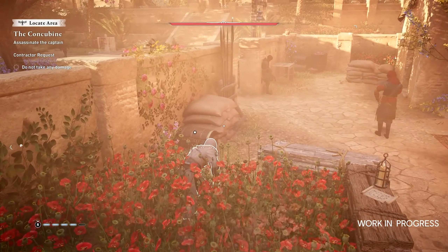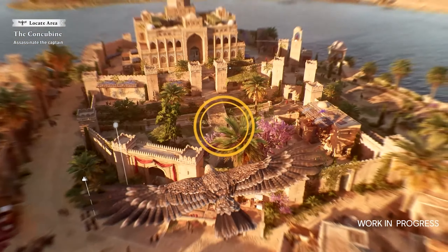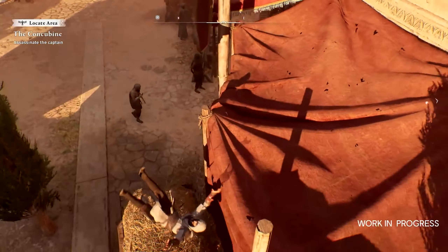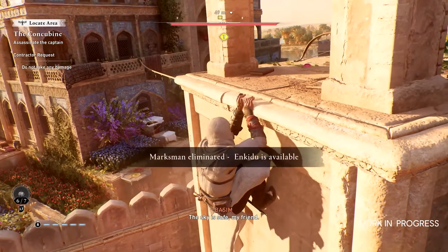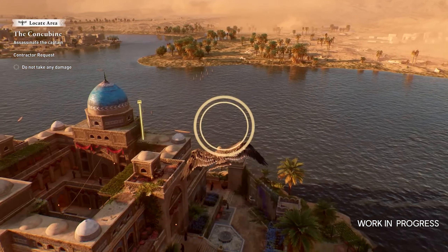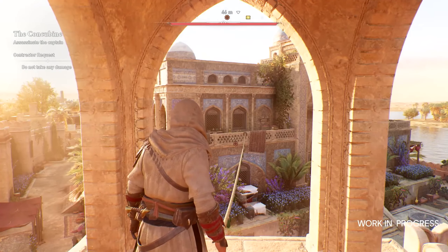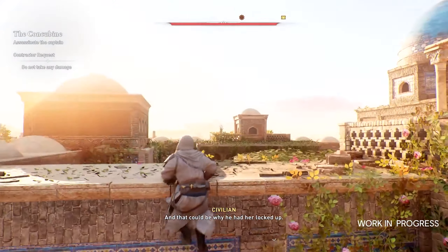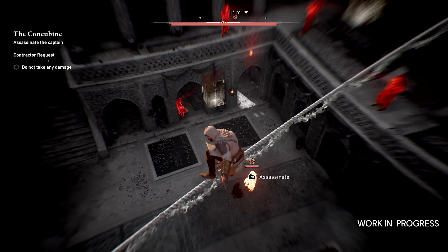Speaking of eagles, Enkidu makes a brief appearance. At the start of a contract mid-trailer, Enkidu goes up and a marksman quickly takes him out, suggesting marksmen have good range and will stop you from easily scouting an entire fort. To clear the skies for Enkidu you'll need to take out that marksman first. It seems more like a quick scout tool rather than the all-powerful eagle drone of recent games — you won't be able to mark every single enemy within a mile radius.